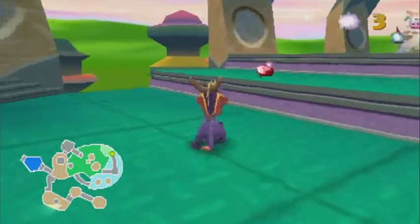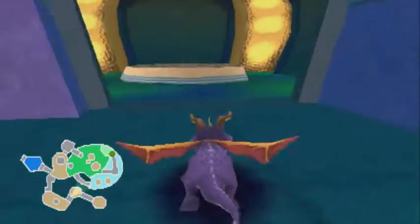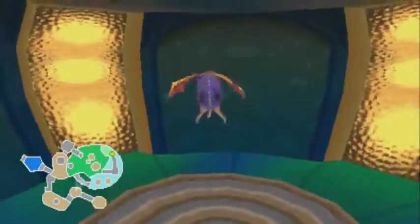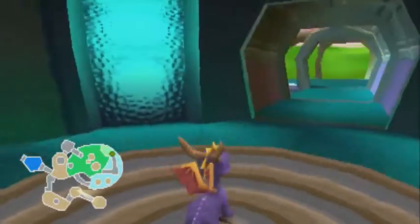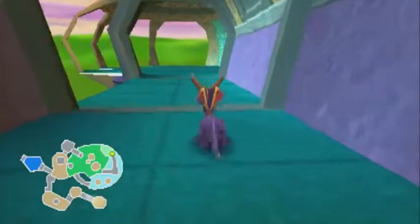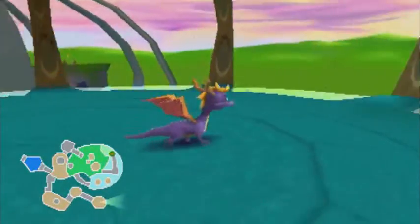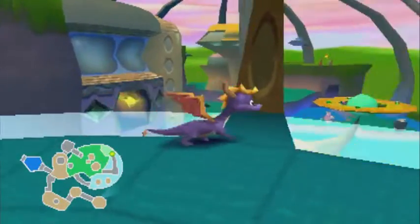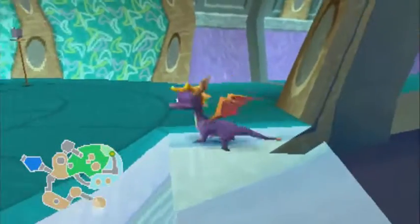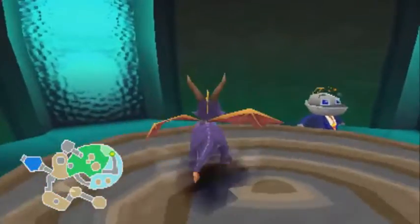When I was playing Reignited through Zephyr I sucked at it - I literally got knocked the fuck out in the very starting area because the birds did exactly what these bastards did. There's nothing around here to heal. Could we technically get across there? Nope - invisible wall. That's way into the level, no shortcut for you.